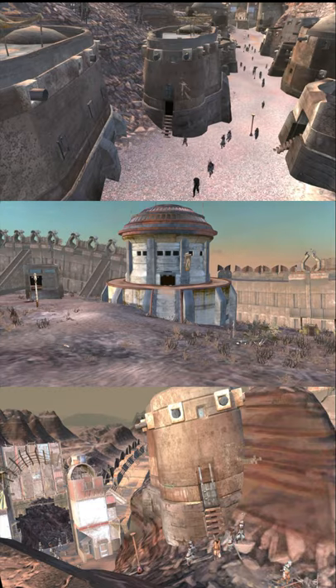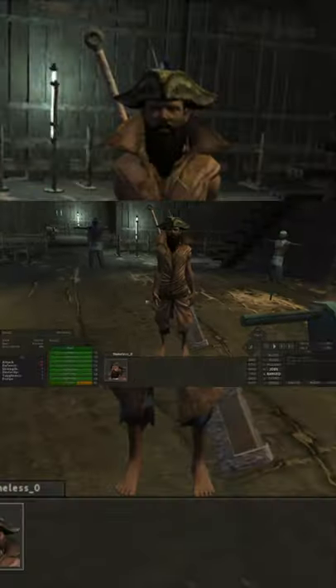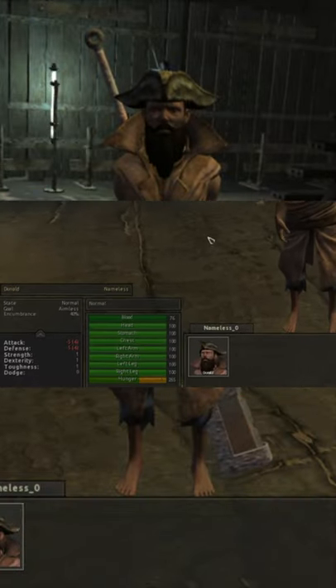The blueprint for this weapon can be most commonly found in Smiths in the Shek Kingdom and then the Great Library. Using the Fragment Axe indoors will give you a minus 6 to your combat stats.